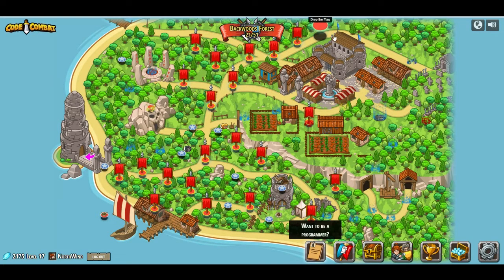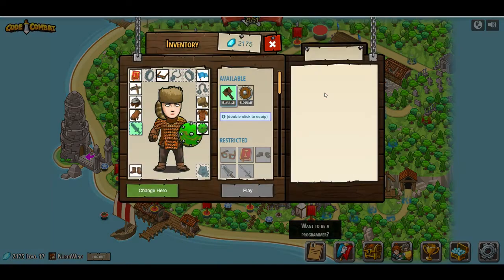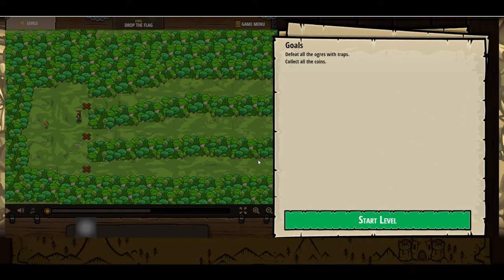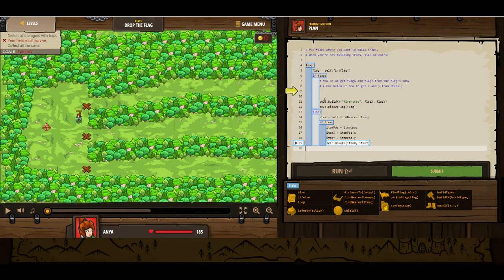We're done. Continuing on — what's the next one? Drop the Flag. Use the flags to position traps interactively. Skills needed: arguments, strings, variables, while loops, if statements, input handling. Defeat all the ogres with traps, collect all the coins. Before using pickupFlag, use build(x, y) to build a fire trap at the flag's position.